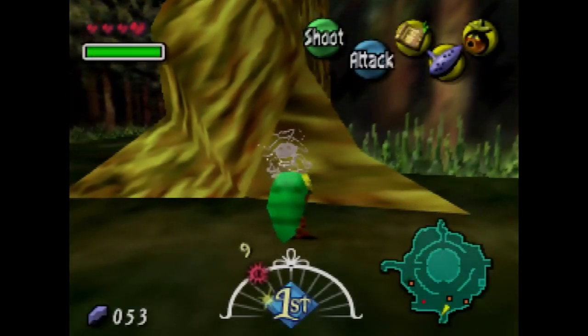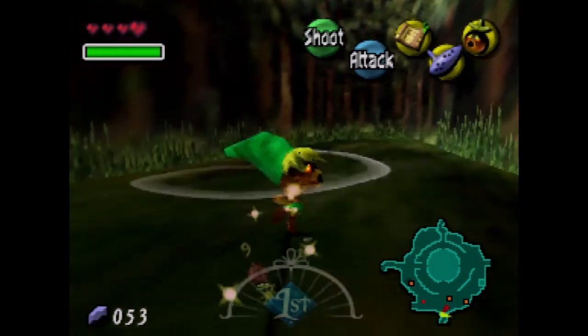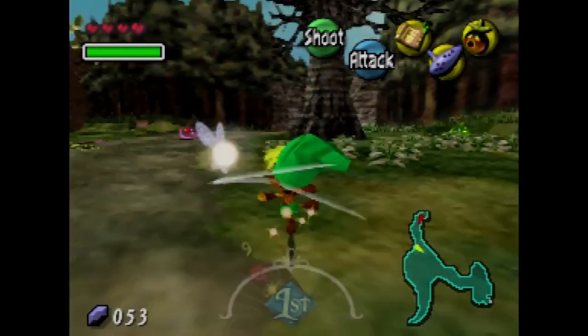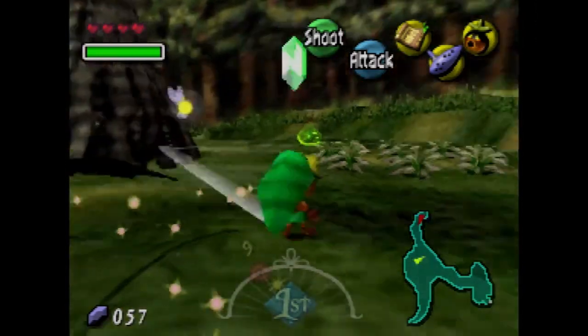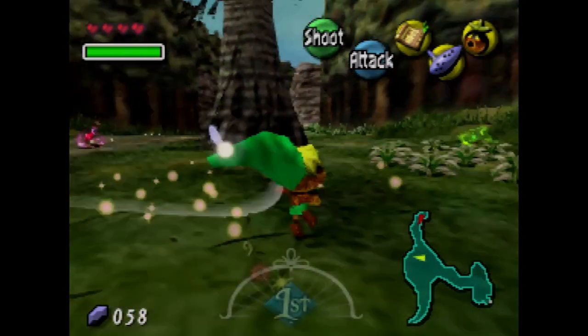Now that that's done, we're actually going to go toward the area — I'm actually going to cut it off early after we do one more thing. We're going to do a couple more things in this area right here. There's going to be a piece of heart on top of that tree — you see that tree in the background? We've got to kill a few enemies first. Luckily they're coming toward us, so we can just spin attack them.